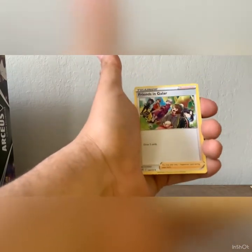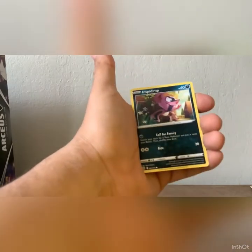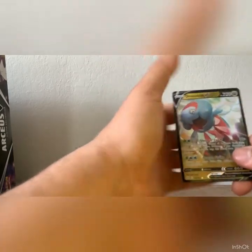Exeggutor, Friends in Galar, Weavile, Magmar, Spiritomb, Burmy, Impidimp, Staryu, Morgrem.